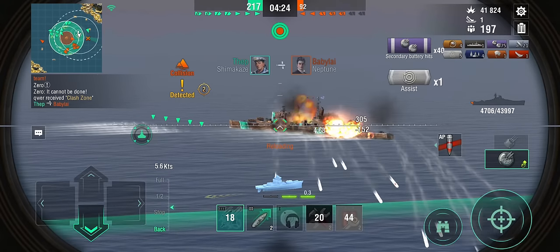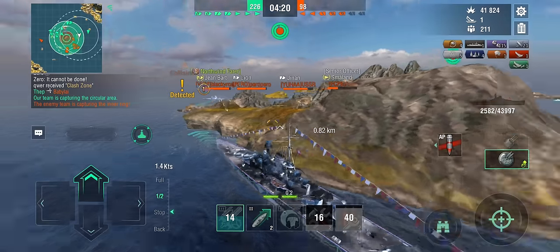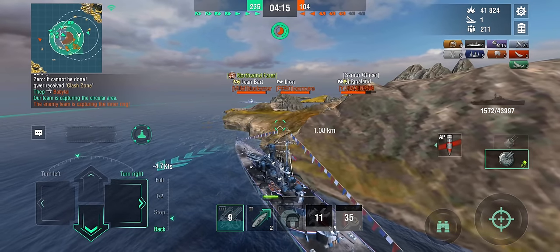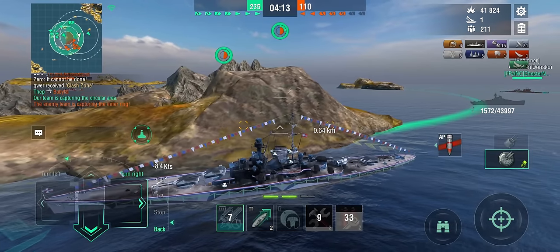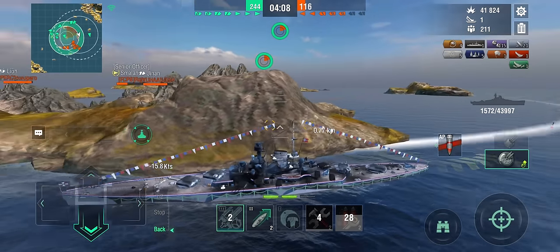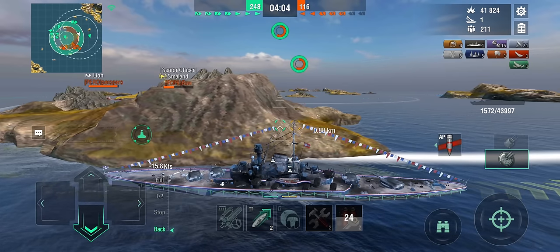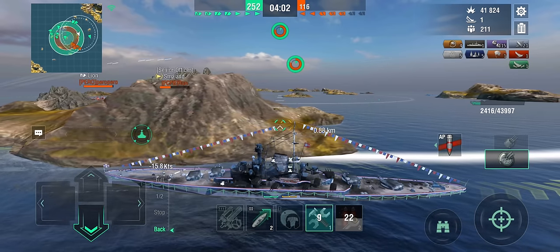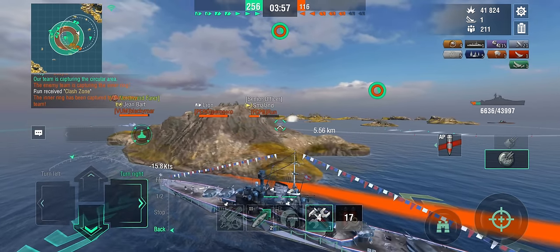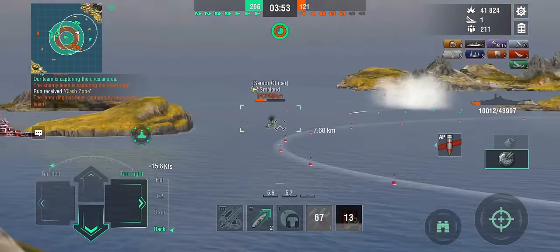Look at that — Shimakaze has been teamworking. As thanks for taking down the two cruisers that were a massive threat to him, he had torpedoes aimed at Neptune. Now I'm on 1,500 hit points, so I need to hug this island — island waifu to the rescue — and get back behind it until I get a heal off. I'm not in a terrible position: I've cleared the cruisers off the flank, which means the Shima now has a clear run at the battleships. We should pretty much have this in the bag.